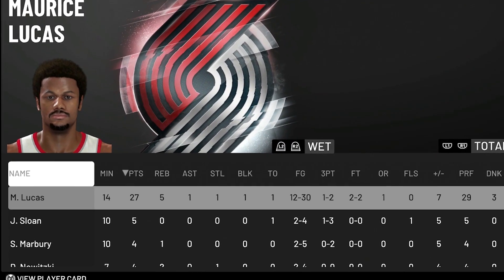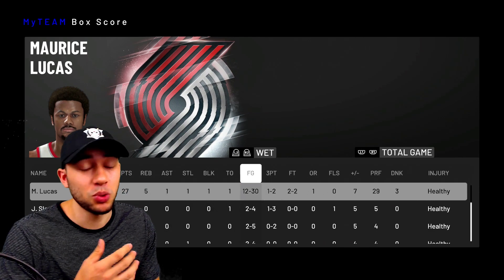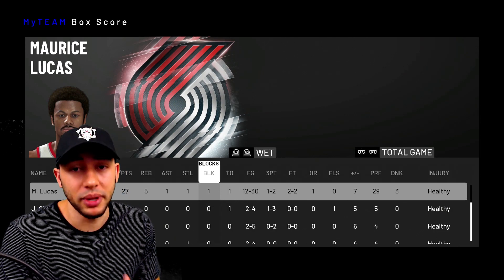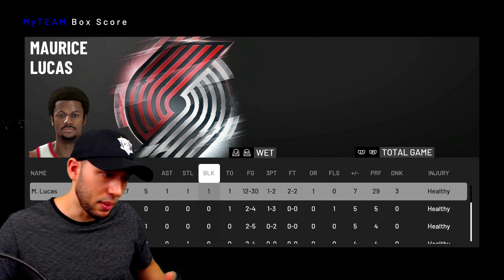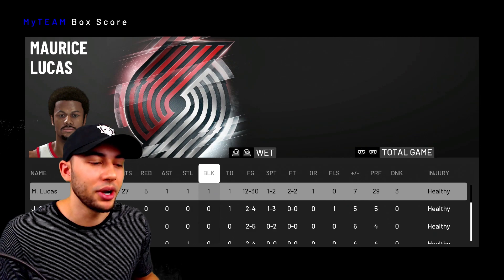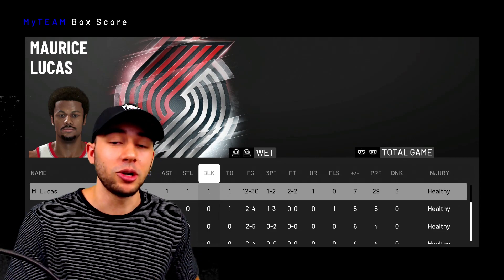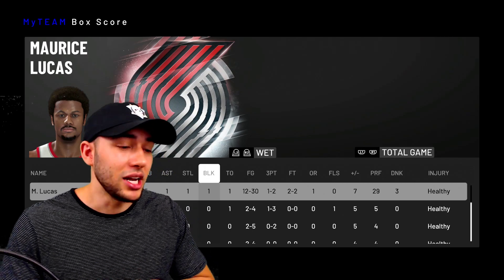Checking out the box score after the game — I'm going to be honest, we shot a terrible field goal percentage. He did have 27 points, five rebounds, one assist, one steal, and one block — but 12 of 30 from the field, one of two from downtown. He was double-teaming me a lot. He's only 6'9", so as you guys can tell, he's not necessarily going to be the go-to guy in your offense — working him in here or there, he's going to be solid. If you're grinding all-time domination trying to get this offensive juggernaut, Maurice Lucas just isn't that type of player. But that's going to be our first pink diamond gameplay of the year — another W in the books. I've got two more diamonds to show you; drop a like, subscribe, turn post notifications on so you don't miss an upload. Let's get it.